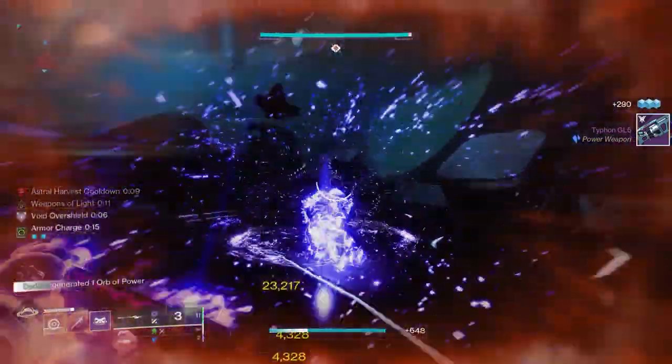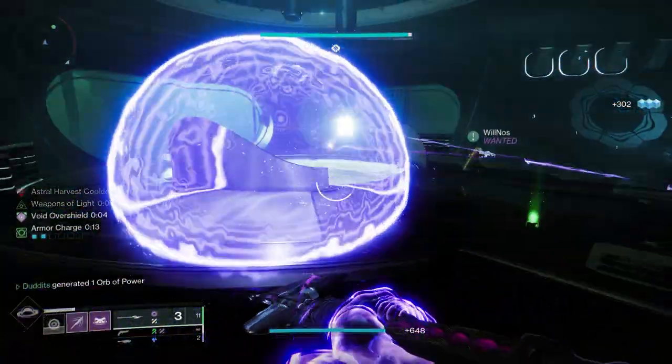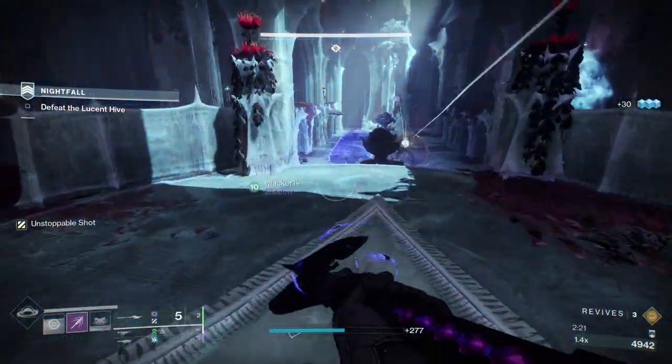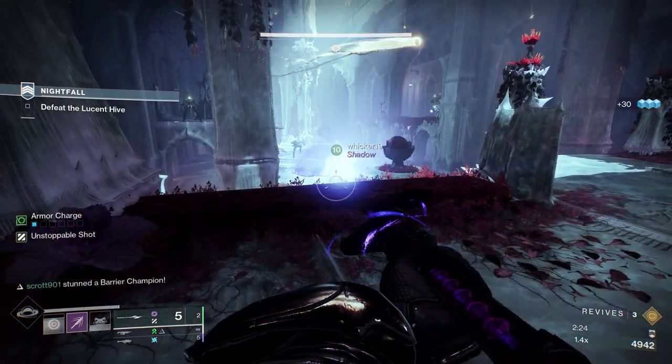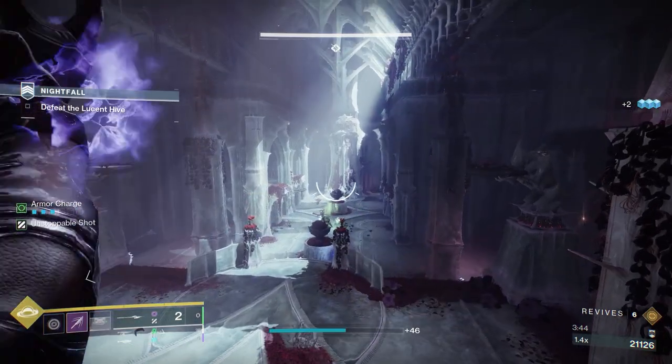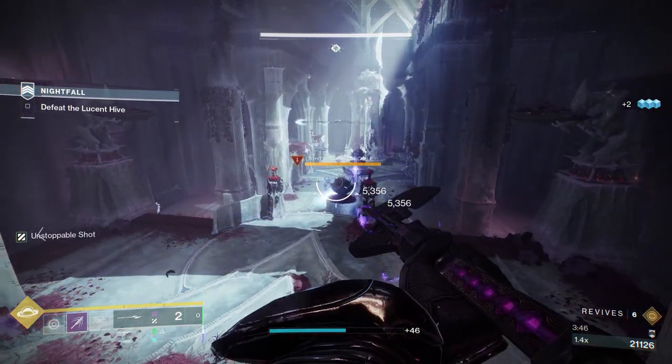These are the situations where I like to use them. If you see my friend here going in for a finisher, I'll just pop the shield down so if he gets into trouble he can pop in and out, get his overshield, and anything that enters is going to get blinded.